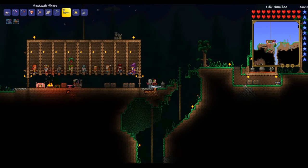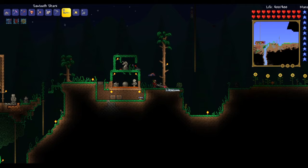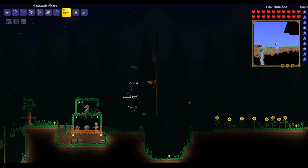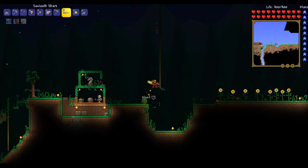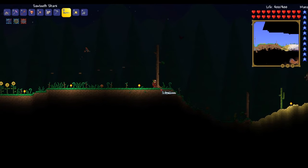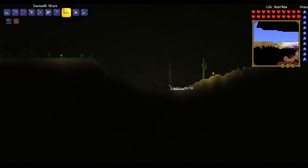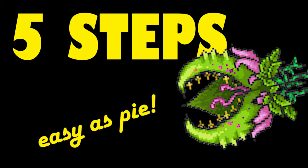Hello everybody, WaffleDime here. You've defeated all three mechanical bosses — I gotta give you props for that. But unfortunately, the battle has just begun. As you killed your last mechanical boss, it is shown now that the jungle is growing restless. Plantera, the overgrown terrifying monster, has awoken. Equipped with hooks, seeds, thorn balls, and even tentacles, there is no way of beating her. Or is there? Here are five simple steps to make defeating Plantera as easy as pie. Let's get started.